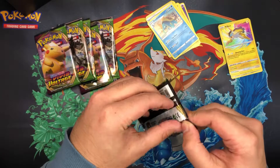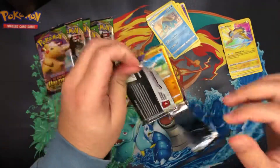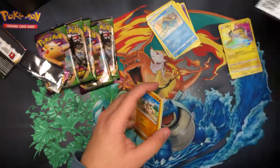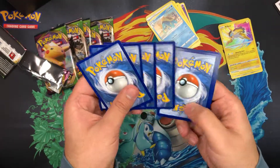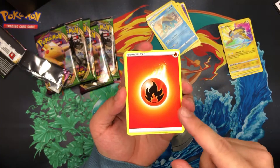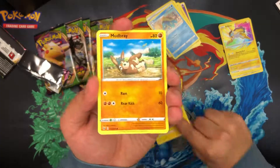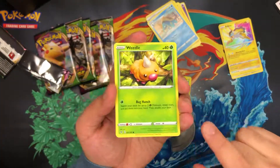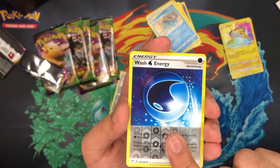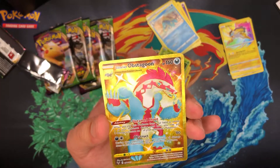So we started off with some awesome first-pack magic — let's see how this continues. Electric Energy, Mudbray, Joltik, Weedle, Taillow, Sandile, Reverse Holo Wash Energy. And on the back — oh my lord — we've got a gold Galarian Obstagoon! Big boy secret rare. I am so gassed right now.